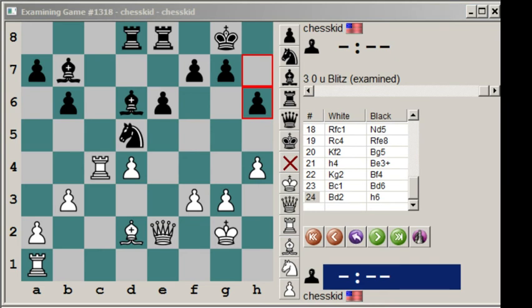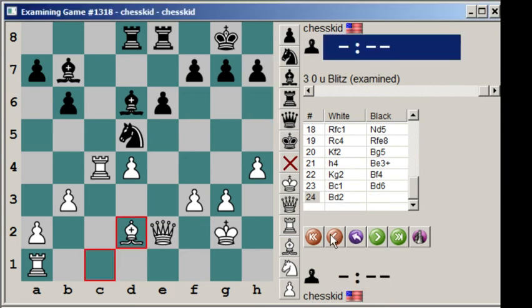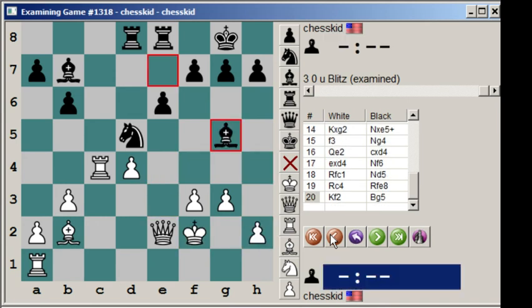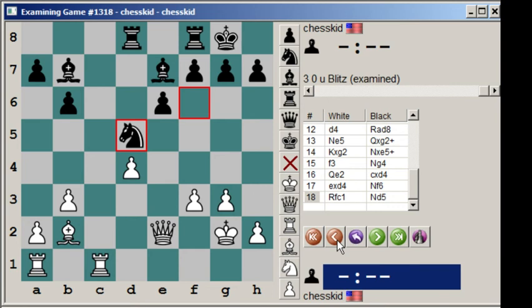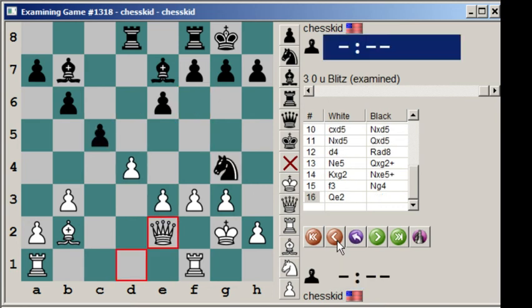Notice that white kind of got his pieces out and things were fine. So some 2300 guy from Yugoslavia tried queen takes g2, it didn't work. So what's the big deal?